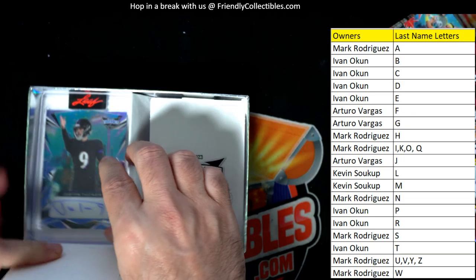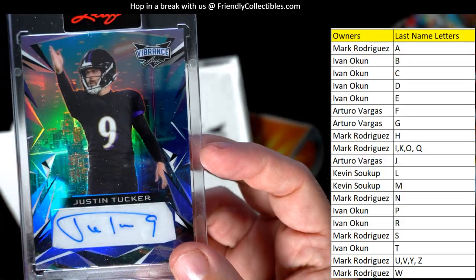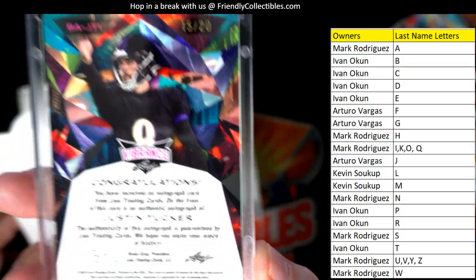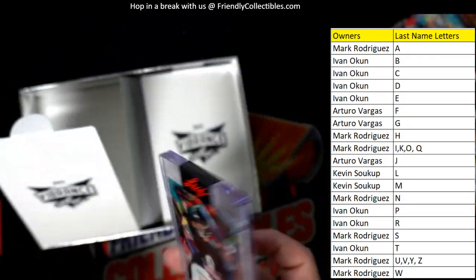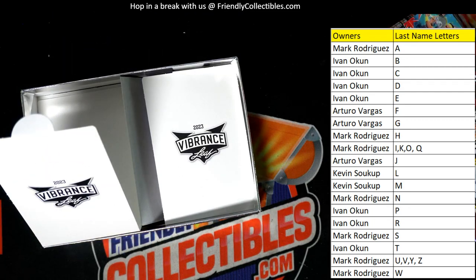So this is a solo autograph, not a multi. And this is Justin Tucker — Justin Tucker — and that's Ivan O. 15 of 20, Justin Tucker, best kicker in the league. 15 of 20, and that is going out to Ivan O. I know everybody wants Justin Tucker in fantasy. Ivan O, you had T, so that one's coming out to you.